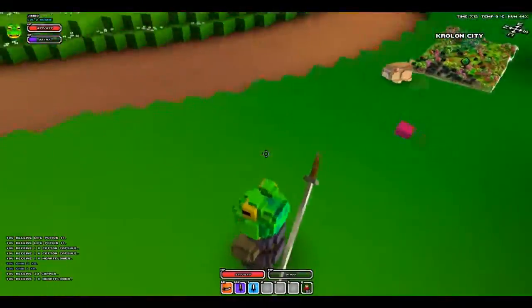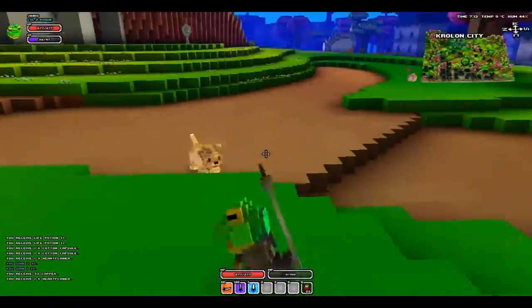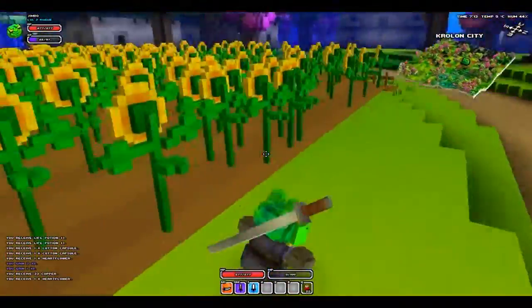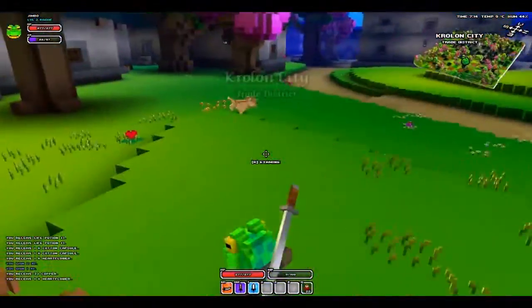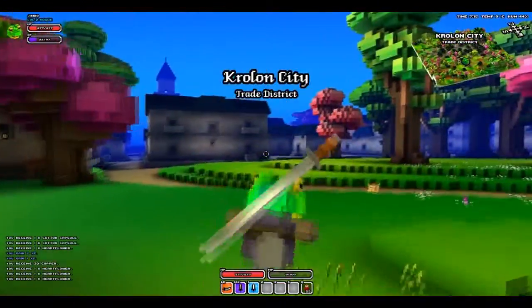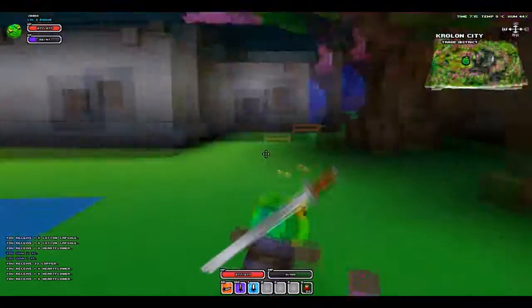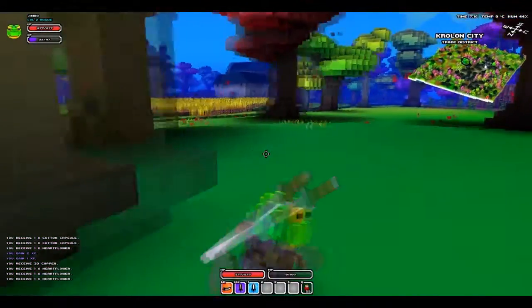Hello and welcome to another episode of Cube World. Since the last episode I have just made my way back to the village, done a little bit of grinding, made some potions, and I found out I have some pet food which is candy — which I know from another world can be used to tame cats. So we're going to just walk around town, try and find a cat, and I'll show you the taming.